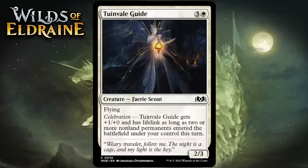Next up it's Toadstool Guide, which for 3 generic and 1 white is a 2-3 fairy scout at common with flying and Celebration: it has +1/+1 and lifelink as long as 2 or more non-land permanents enter the battlefield under your control this turn. This is pretty mediocre without Celebration, but a 3-3 flying lifelinker is nice enough. Triggering Celebration is doable but won't be active every turn. I think this is just a C.